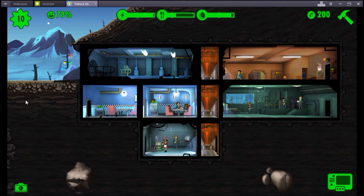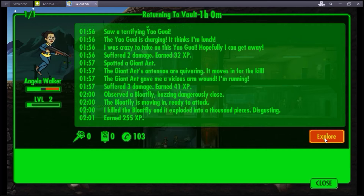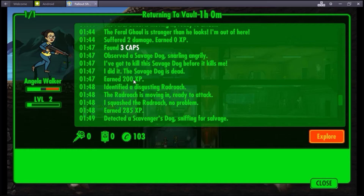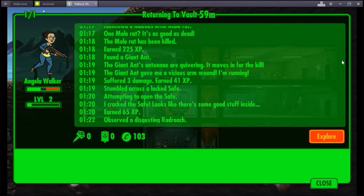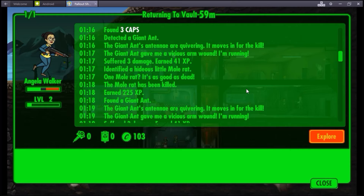Let's see how our guy in the wilderness is doing - you click up here. Exploring. Oh frick - she's going to die. The giant ant gave me a vicious arm wound. She's been fighting all this stuff, she's level two but she's injured. So we're going to bring her back and she's going to help out. Wow, she's been doing work. How long has she been out there? That's not going down at all. Screw it.